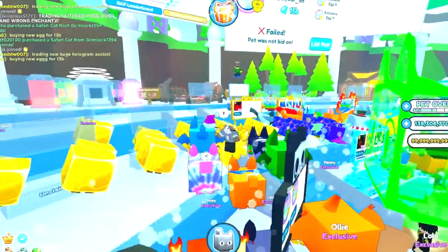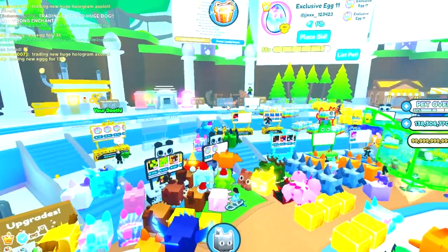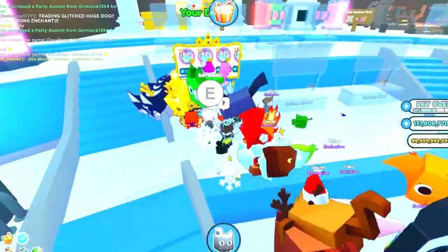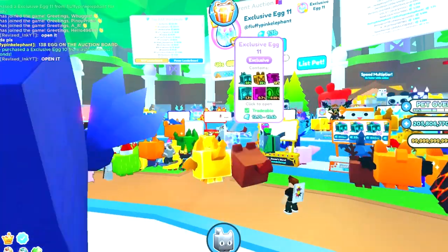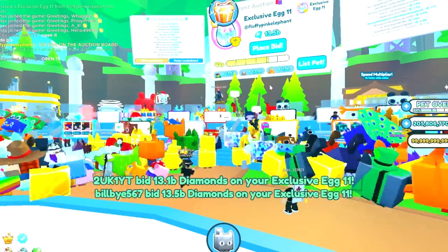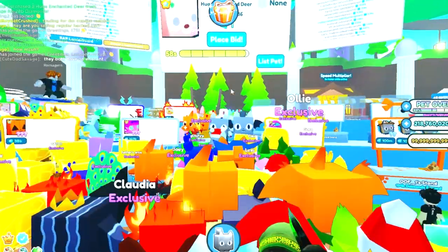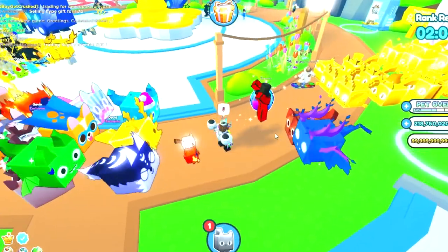No way someone already has the titanic holocat — the update just dropped 30 minutes ago and there are barely any huge pets. Someone bought the egg I just put up for 13.5 billion, so let's put them all up for 13.5. Now they're selling up to 180 billion gems. It's time for our auction — people are actually bidding, but not for much more than I was selling them for. We only got 13 billion gems from that after taxes. Someone's selling a huge enchanted deer for one gem, so let's bid — man, it went up too much. I don't think anybody wants the eggs anymore so let's just hatch them.